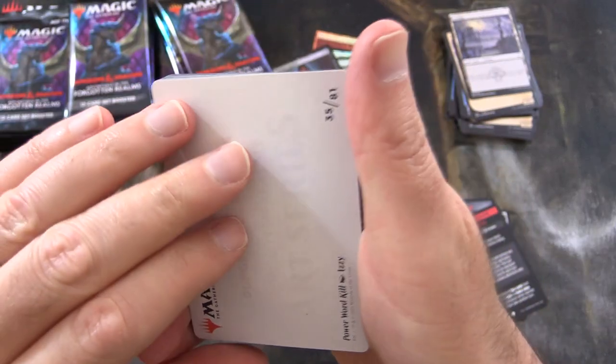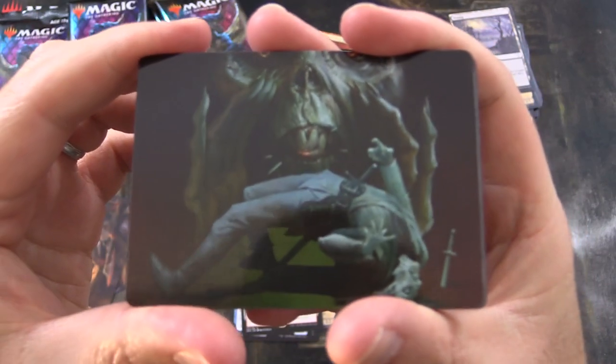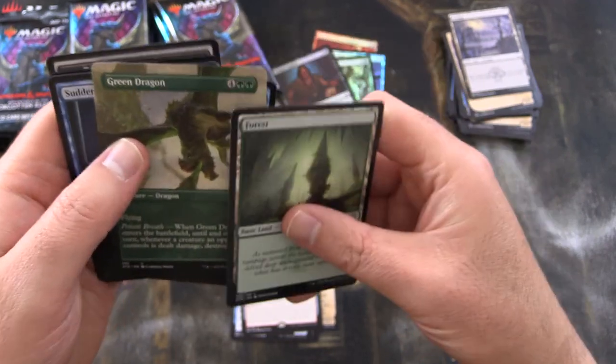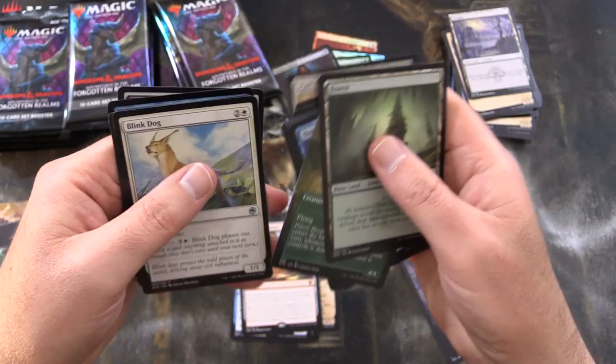I'm sort of ambivalent about those — I would rather have something from the list. Power Word Kill — that's some awesome, creepy artwork. And what is this? We've got a green dragon there, but we'll skip over him. Not sure if those extended variety are good or not.